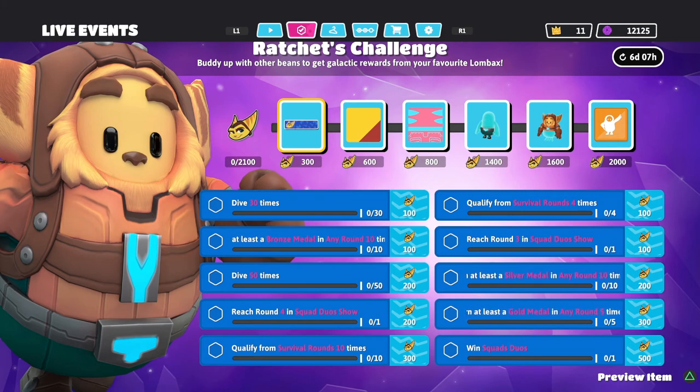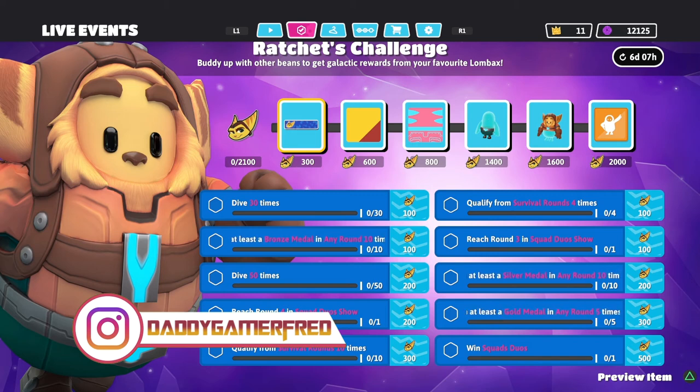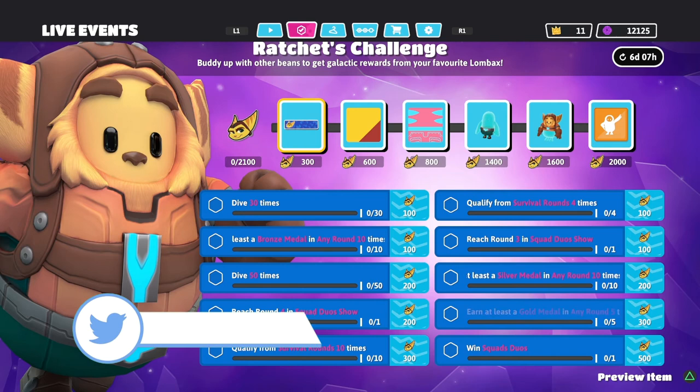I'm going to do a similar video once the Clank event starts — I believe on the 6th or 8th, I have to double check. That video will drop once I get word and check out the challenges for that quest line. I don't think they'll give us the same challenges — I think they'll have totally different ones. With this event focusing on squad duos, they might focus on squad trios for Clank, but that's just theory.